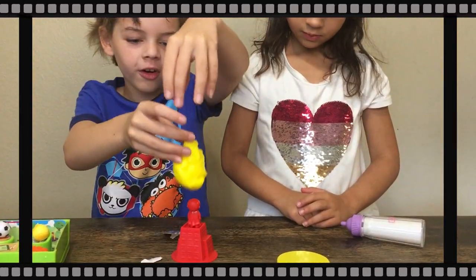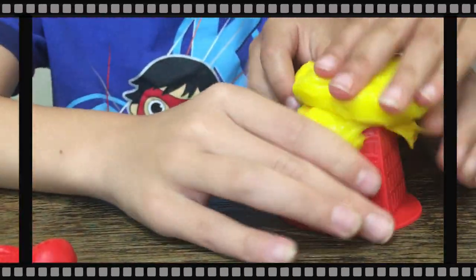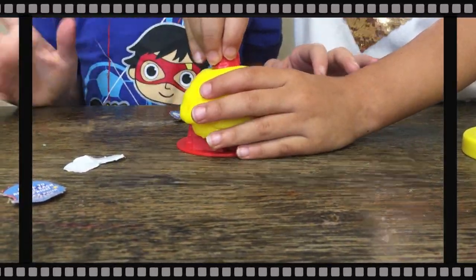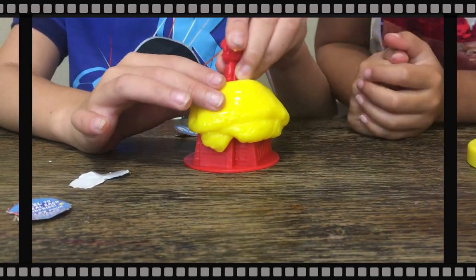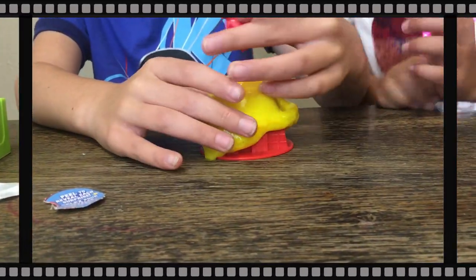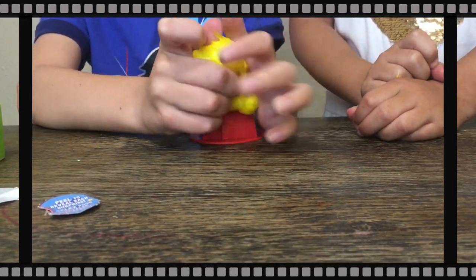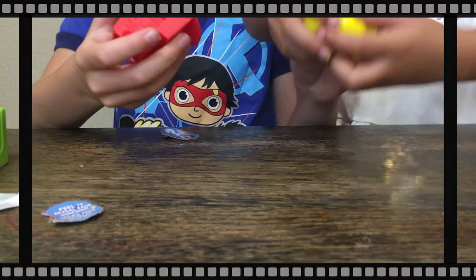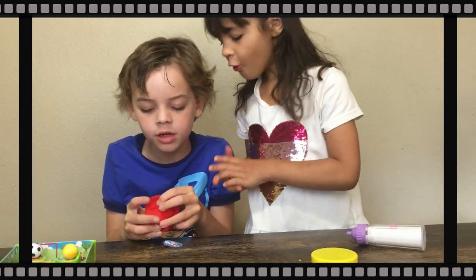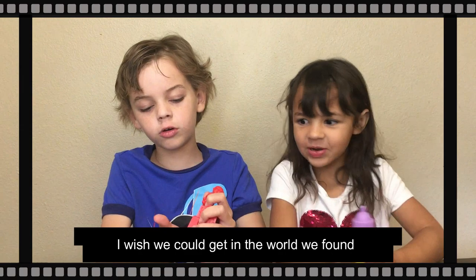Oh, it fell. I was touching his head. Ew, it ripped him off! Can I try something? Put him on! I'm stuck and gooey. The city's covered in goo. Mercy, I'm gonna wrap him up. Come on, turn into play. Mercy, I think we can store the slime in the city. I'm gonna try something with this lump of slime — let's put the slime in here. I wish we could visit the world we found.